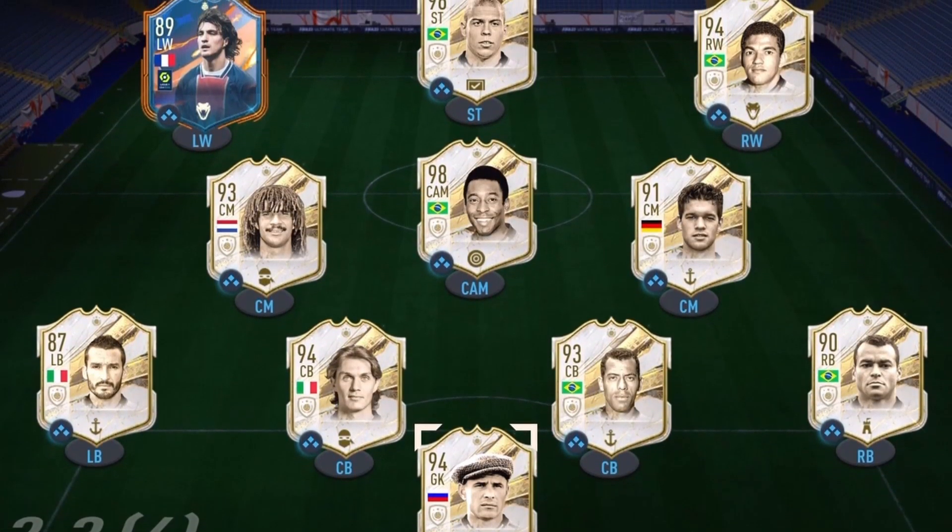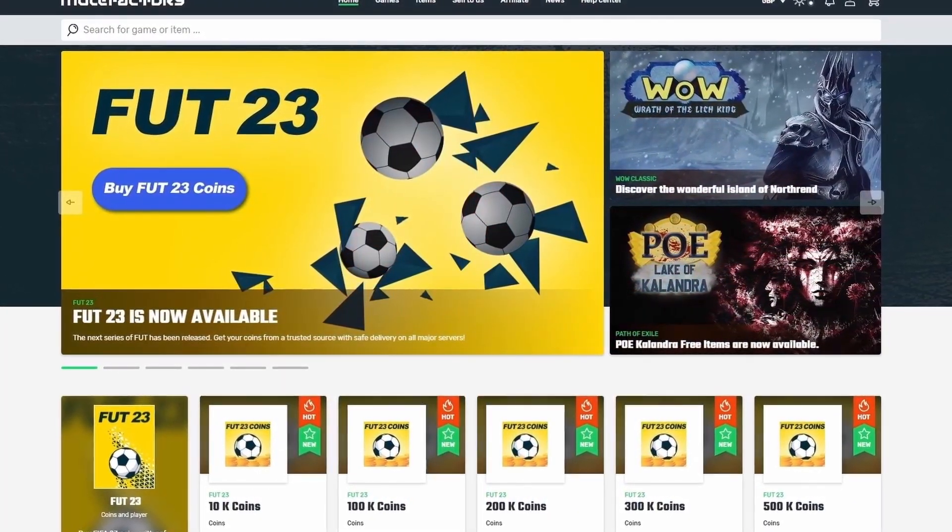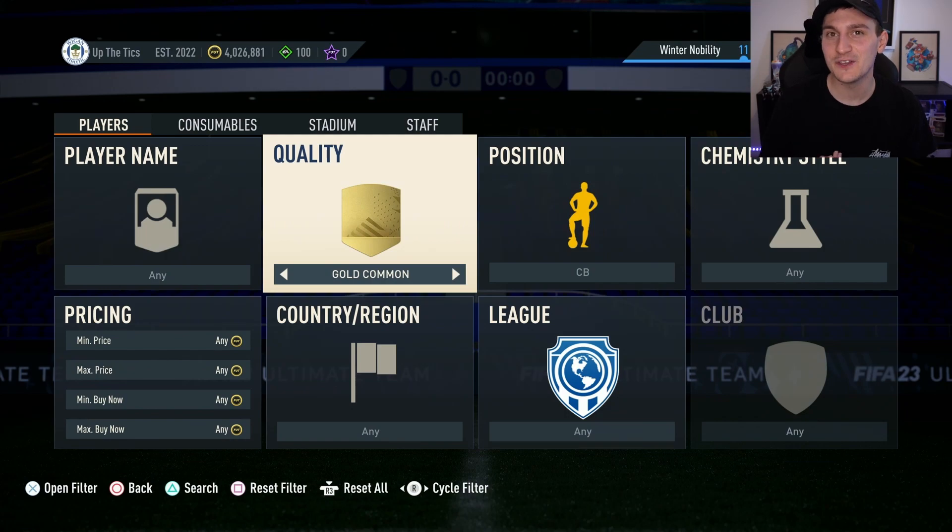And if you want to build the best team possible in FIFA 23, make sure to go and buy some coins from Mule Factory. Use that code LE5CHEAP.